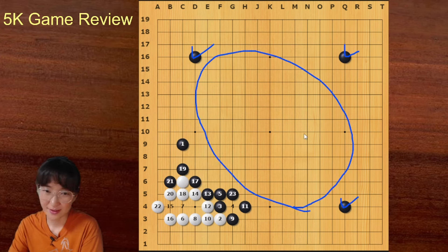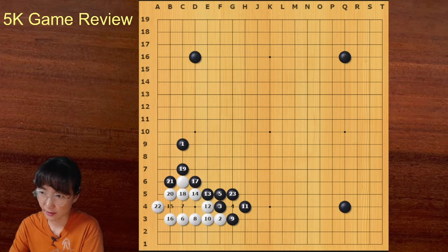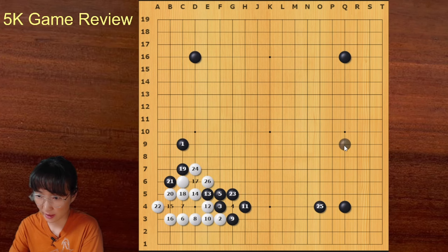Now we can see that black is making good use of existing stones. Black has a big moyo here. You should play something like this — now I can cut here, then black can ignore this stone. I can take this one in turn, then black can play away. Every existing stone is doing a great job. This is the best move.